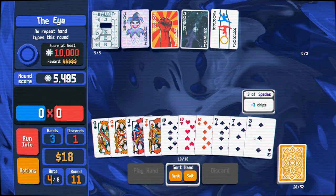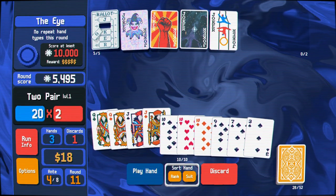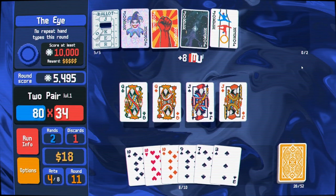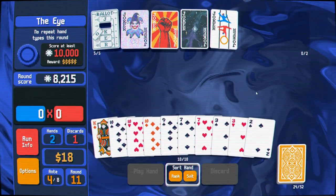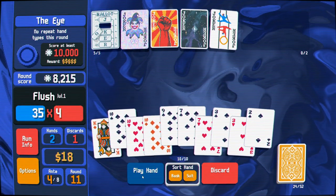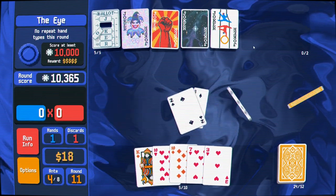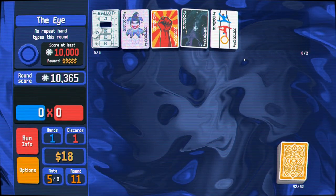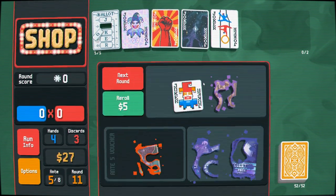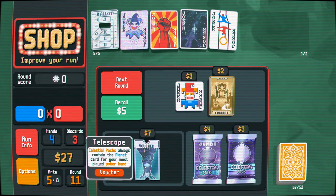No repeat hand types — I was thinking of the wrong thing. Let's play a high two pair while we're at it. I misunderstood — I am functionally illiterate. Let's close out with the flush to get out of here on the last hand of the round. Times three multiplier. Good thing my being an idiot didn't do too badly for us there.